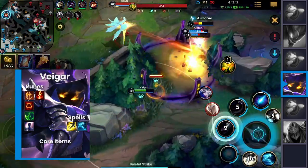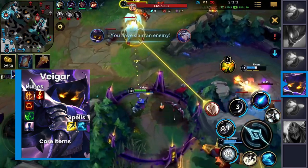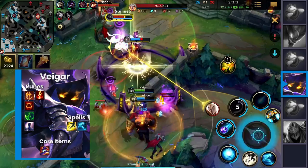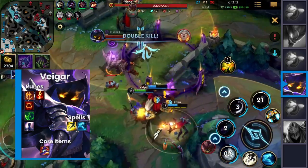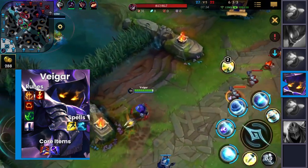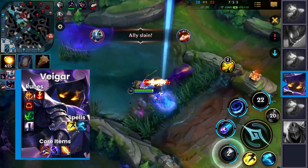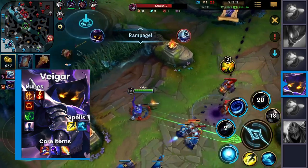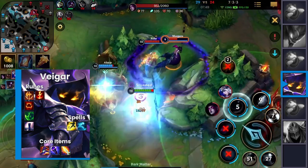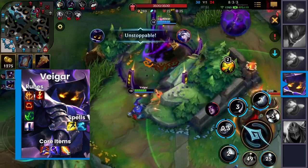We don't really need any ability haste, so let's just straight-up rush Rabadon's Deathcap. More ability power equals more fun. For our second item, we want Void Staff. And after that, a nice little Lich Bane. Thanks to the insane amount of AP we are getting, those items really work wonders. So do me a favor — lock in Veigar plus Alistar and see how insanely fun that combo is.